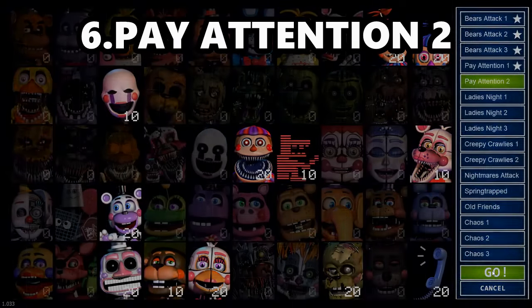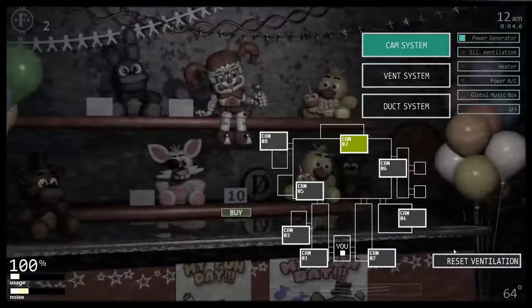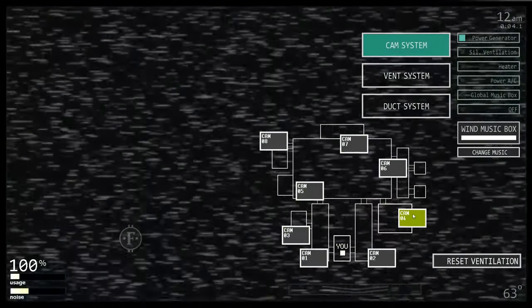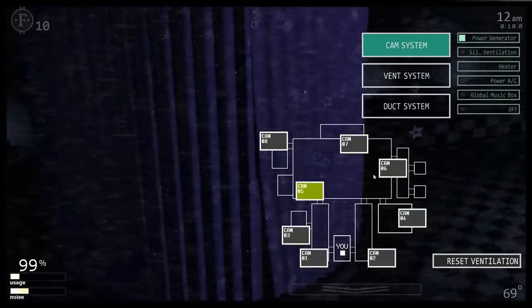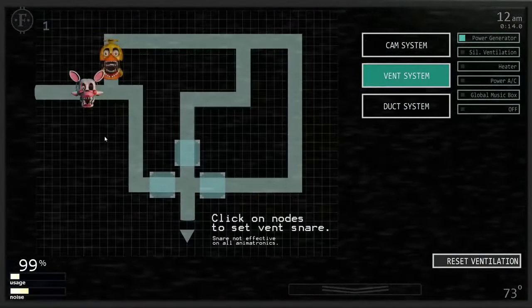Number 6: Pay Attention 2. This is the same but everyone is more cracked on 20, except Puppet who's on 10. It doesn't make a huge difference, but it's just harder. Number 5: Ladies Night 3. Ladies Night 3 does have a Chica AI increase, which is harder, but not by much. But the inclusion of Funtime Foxy makes this a lot harder. A death coin will serve you well, but besides that, this isn't much harder than 1 or 2, though Chica is just more annoying than Puppet for me.